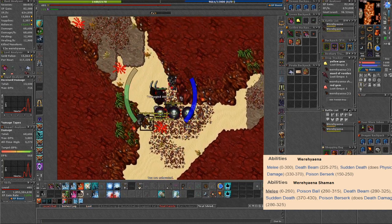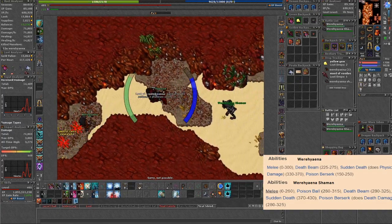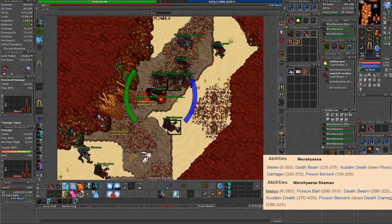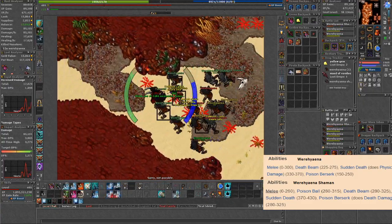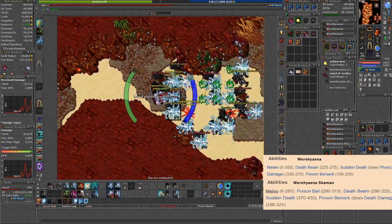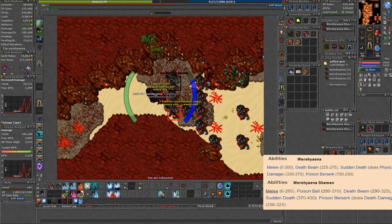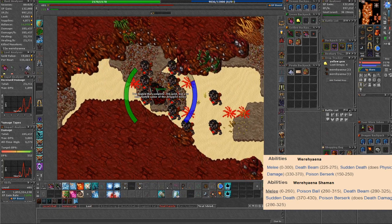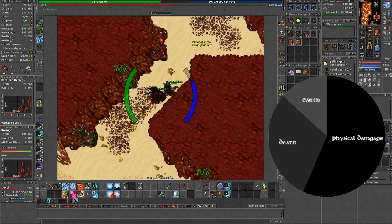Next we have the shaman — the stronger version and the more annoying ones in terms of survivability. These creatures do three sorts of death damage: a death beam that can be dodged, a sudden death which is a direct hit on you, and a poison berserk. As last, they have the poison ball — they always cast that ability on you, so there's no way to dodge that attack.